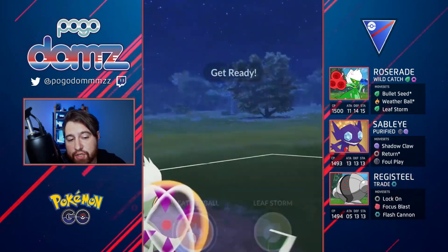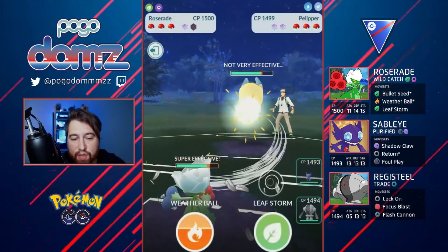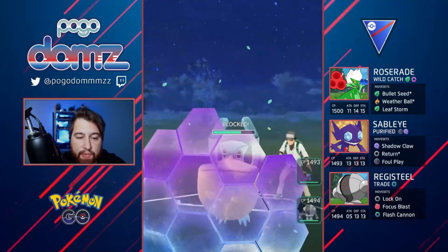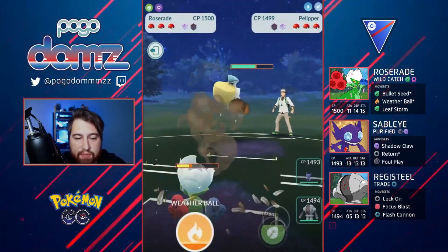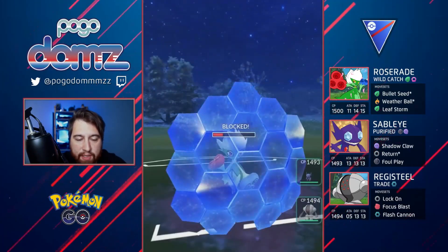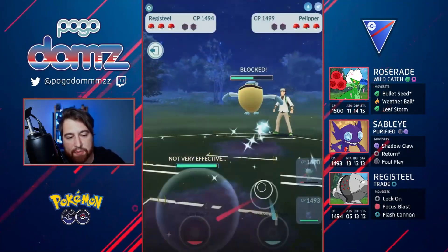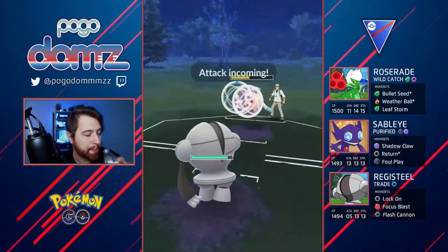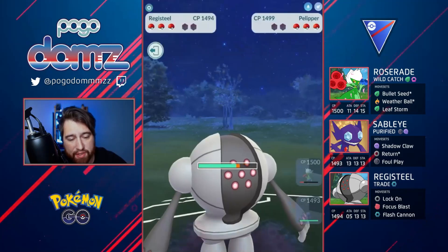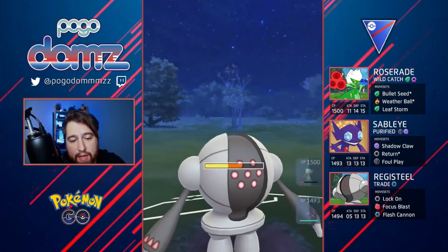I learned my lesson here going into a Registeel mirror matchup — when they throw a Flash Cannon and you don't shield, you're in the red, and it just makes things a lot worse in the endgame when trying to use Roserade towards the end. We were trying to get an extra shield here and I guess I'm just being a little greedy going for double Leaf Storm, and I think at this point we double shield and then I throw another Leaf Storm.